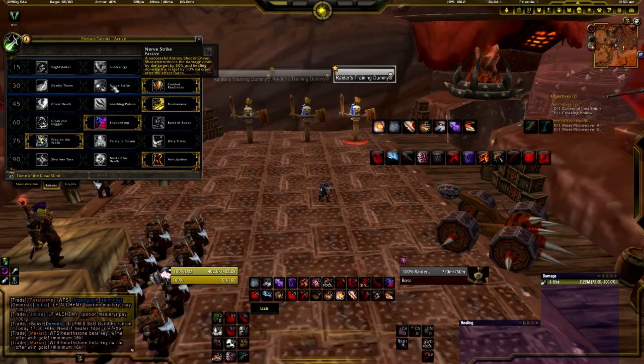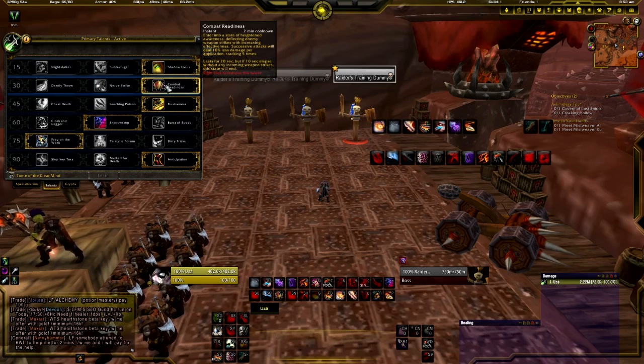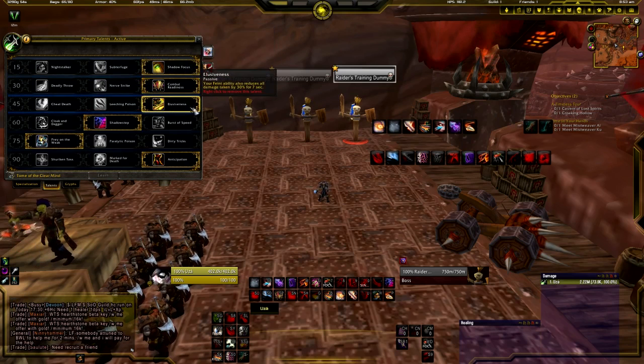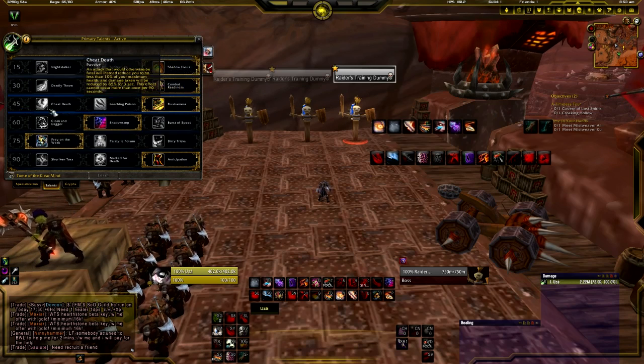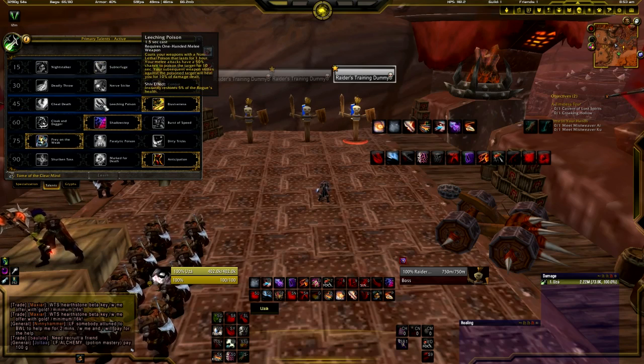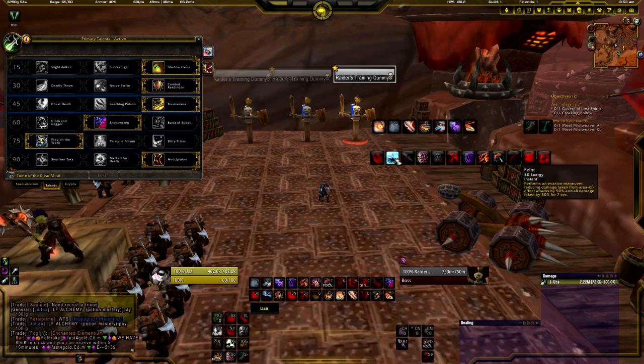For the next tier, Nerv Strike is useful if you need to stun any adds. Combat Readiness is probably the best one — it's a nice defensive cooldown that you can use to help out your healers. In the third tier, Leeching Poison and Cheat Death do have their uses: Cheat Death if you need to soak anything, Leeching Poison for a bit of healing. But Elusive Nerf is probably the most useful, because it reduces all damage taken by 30% when you use Feint, which is an ability you'll be using quite a lot.